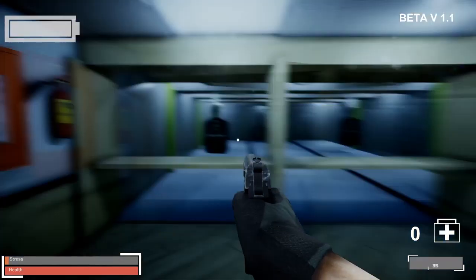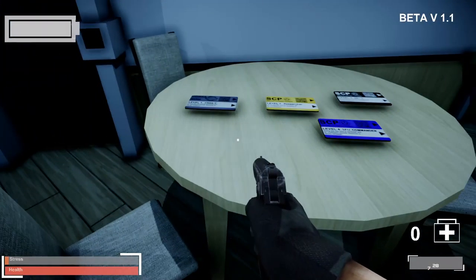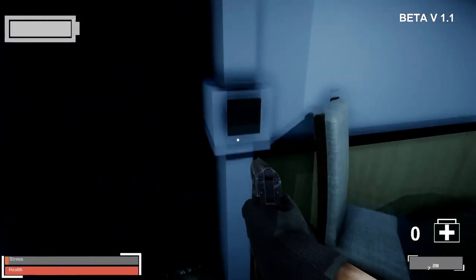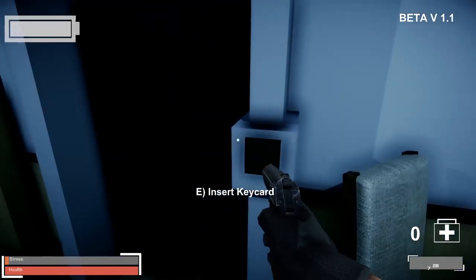I see that there's no bullet hole in the gate. On the table you'll find 5 types of varying key cards. You can only hold one at a time. These key cards come up at various doors. I'm going to try and unlock this door with some of the key cards.